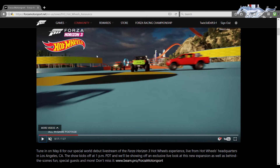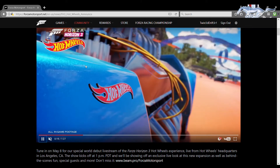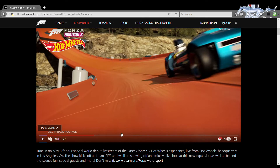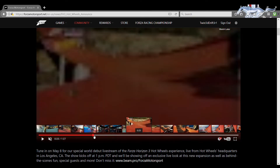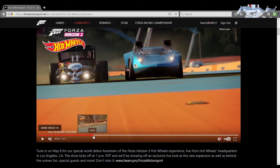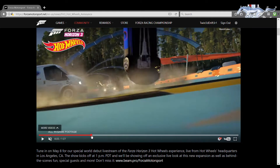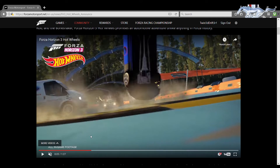As you guys can see here, we do have what looks to be a crisscross crash section. Those of you who had Hot Wheels tracks as a kid know exactly what this is and what it means when you're racing. It also looks like they may be implementing some new crash physics, because I've never seen a car in Forza just crash and flip over like that. I'm not sure if this is new crash physics or just something the devs did, but I'm hoping it's actually new physics because that would make things way more intense and a lot more fun.